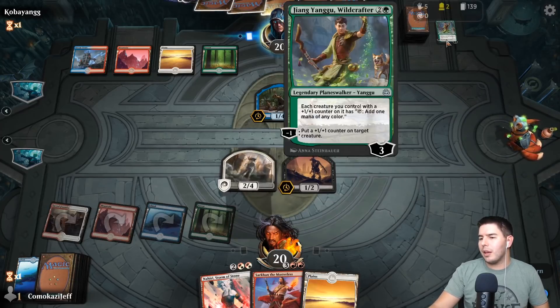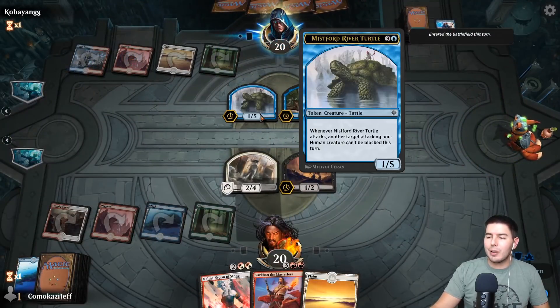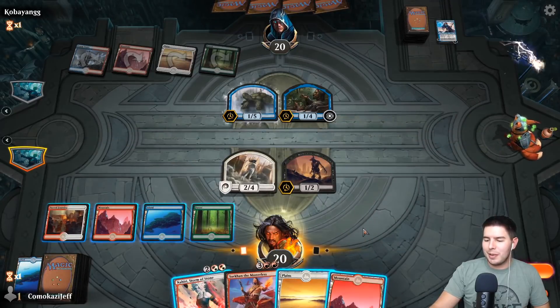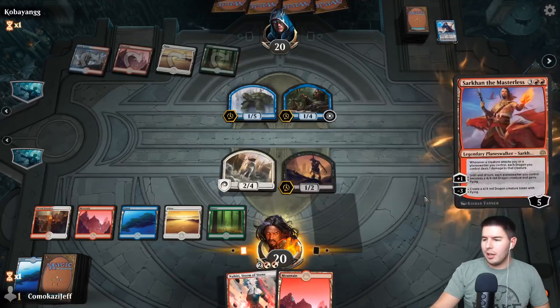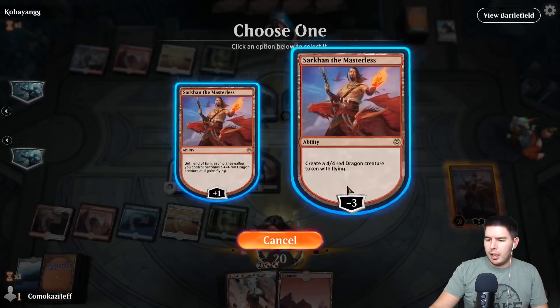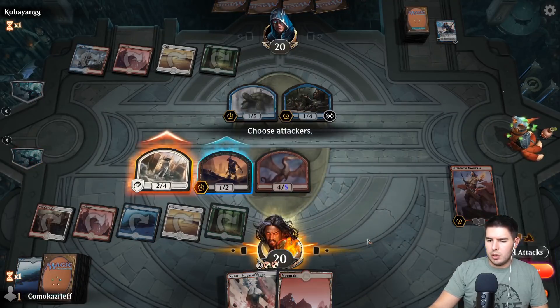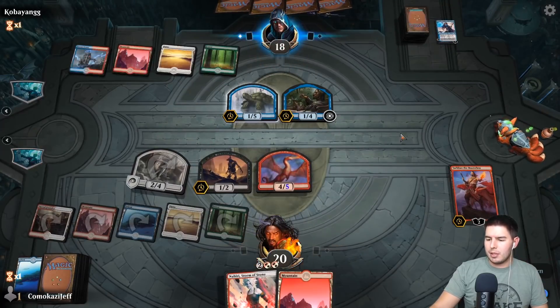Wait, is Sai an older one? M19 — I think that's the first creature I've seen that's older. Tattered Mummy was as well. I really haven't seen many Historic creatures, but the fact that this is all Historic makes it so much more fun — there's gonna be some really cool stuff. Sarkhan out — I fight with a dragon's rage! Swing in, down to 18. Past the turn.